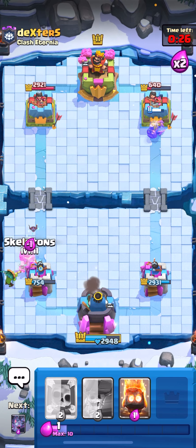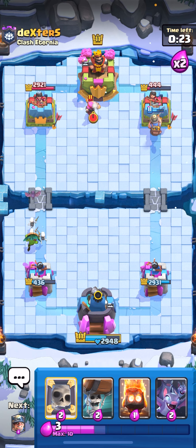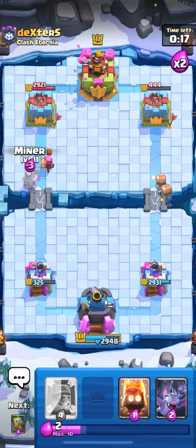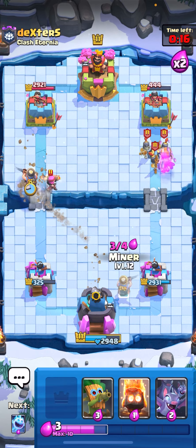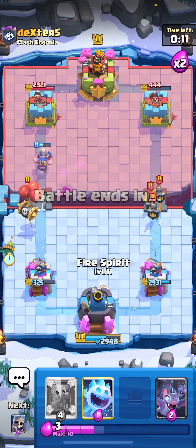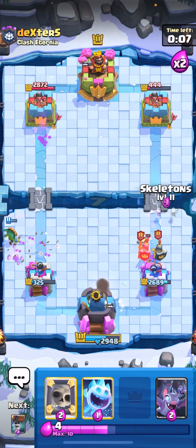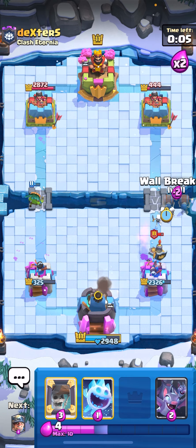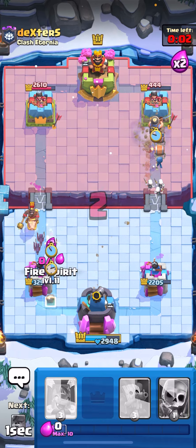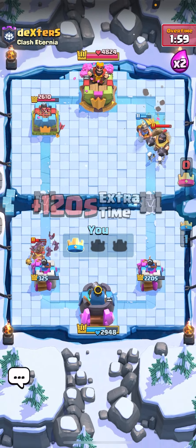I'm gonna wallbreakers the right, then miner, then dark goblin down low and fire spirit and ice spirit down — that's your full counter. Wait, it hit the tower?! Are you serious? I lost... I'm gonna ice spirit — how did the mega knight jump? He has a firecracker too. I'm gonna wallbreakers the right, miner the firecracker because it's super annoying, dark goblin down low. I don't think I can come back — he just needs one hog hit. I'm gonna wallbreakers the right, miner — I need to just take the tower right now. Wait, I won?! No way! Good game!